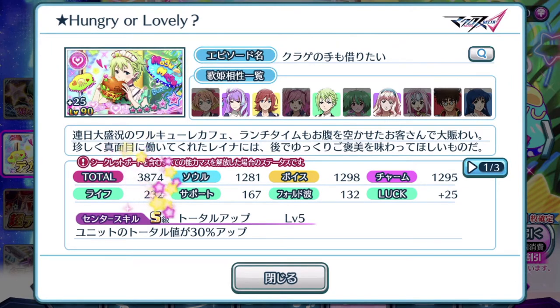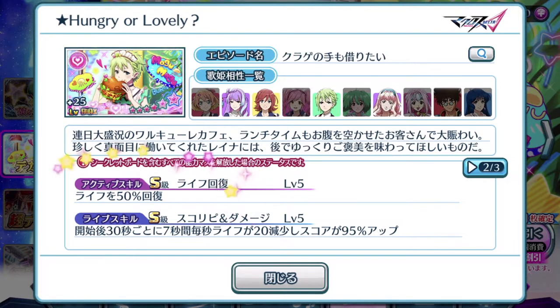So 3874 total score, well balanced stats all around the board. Pay attention to who else can equip this episode plate. The centre skill is total up — units total increased by 30% up. So not the best percentage for a centre skill, meaning this episode plate is likely not meant to be used in the centre position. The active skill is life recovery at 50%, which is definitely the highest life recovery amount we've ever seen in the game.